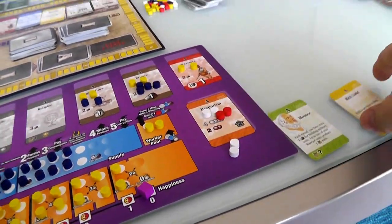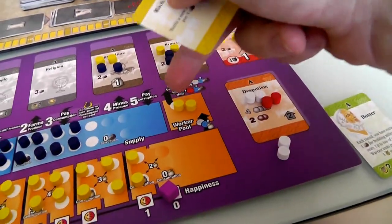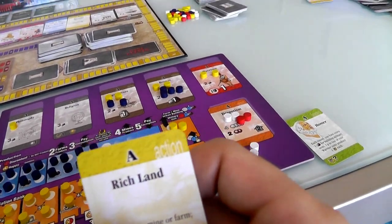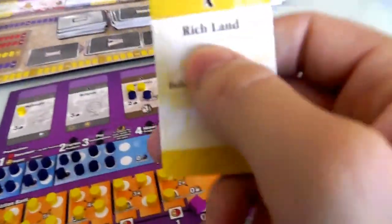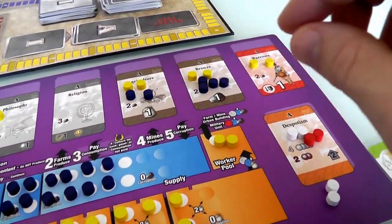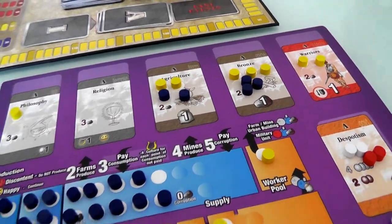For her second action, she'll discover some rich land, which lets her build a new mine or farm and pay one less than normal. She's going to go for a mine - here's her third mine. Normally it costs two, but this one only costs her one, thanks to the rich, bountiful land she found.